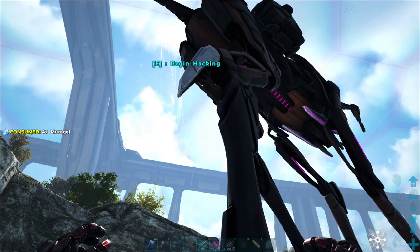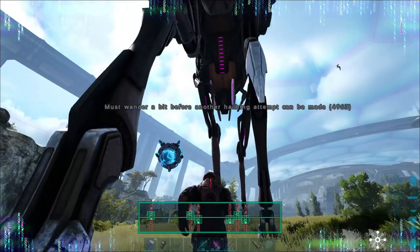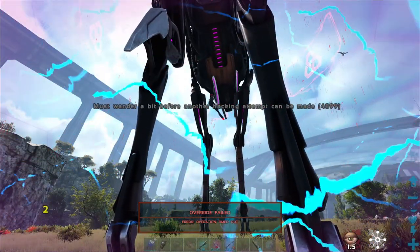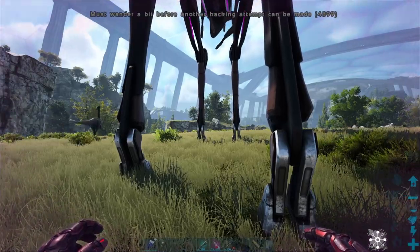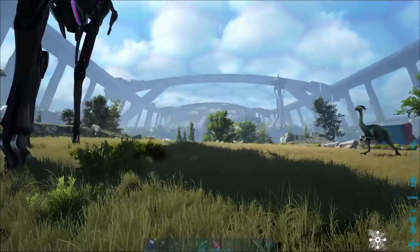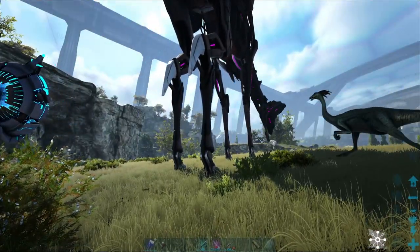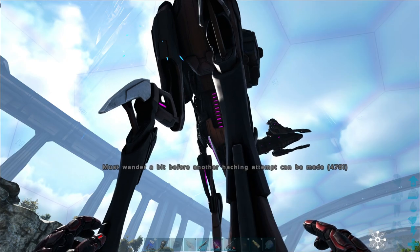Mutagel. Begin hacking. Incoming protocol override. Must wander. What happened? Did you shock already? I didn't see anything. I was reading the screen, and then the next thing I knew, I got shocked. It says must wander a bit before another attempt is made.